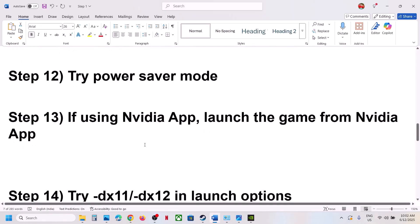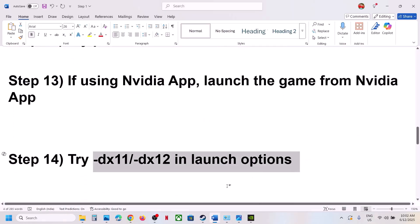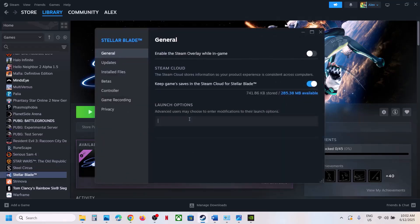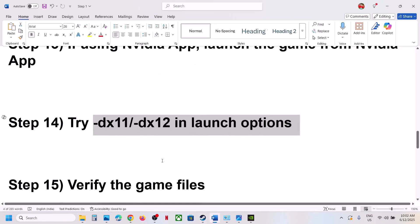The next step is to try DX11 or DX12 in the launch options. Right-click the game, select Properties, and in the launch options type '-dx11,' then launch the game and check. If that doesn't work, try '-dx12,' launch the game and check. If still not working, remove the launch option and follow the next step.